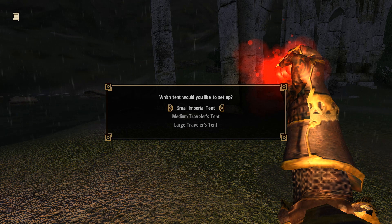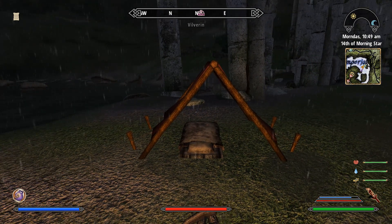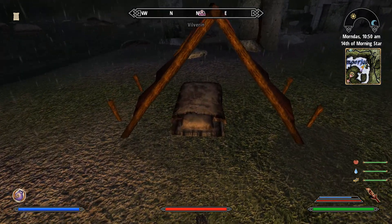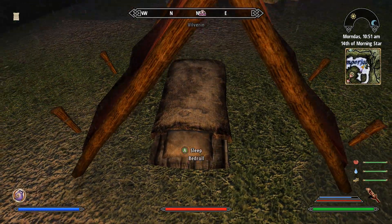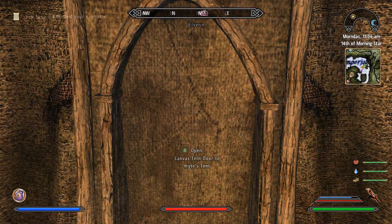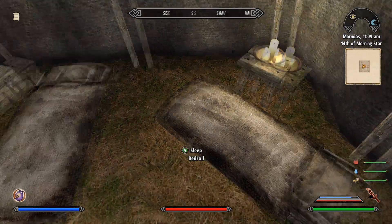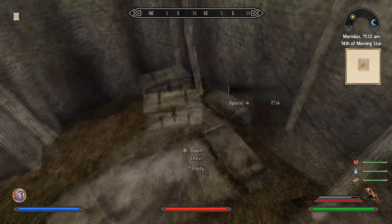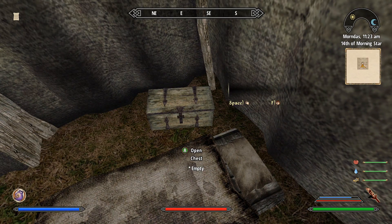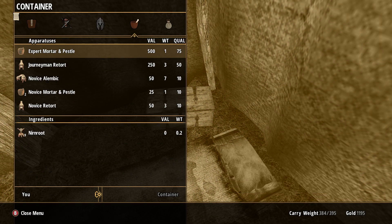Once you have the spell equipped and a tent in your inventory, you can summon the tent. If you have multiple tents, you'll get a menu asking which one you want to deploy. Activating the spell again when the tent is already deployed will simply pack it up. The large tent has a loading cell with a storage container that remains safe even after packing it up — basically portable storage. I really like this mod, it's one of the better downloads I've gotten recently and I'm definitely endorsing this one.